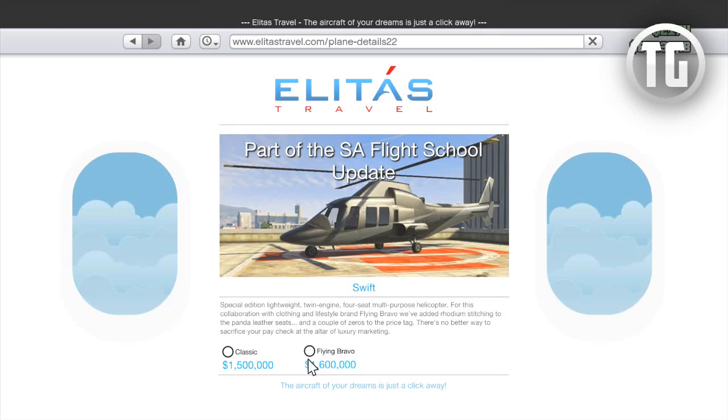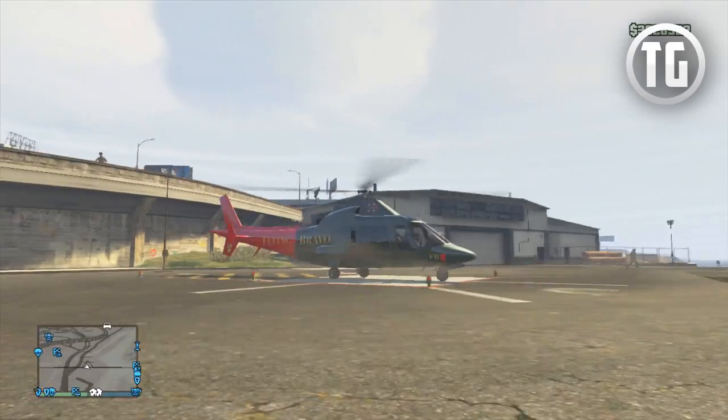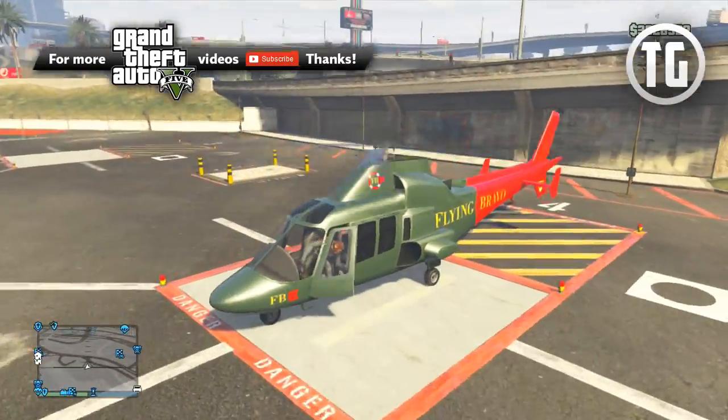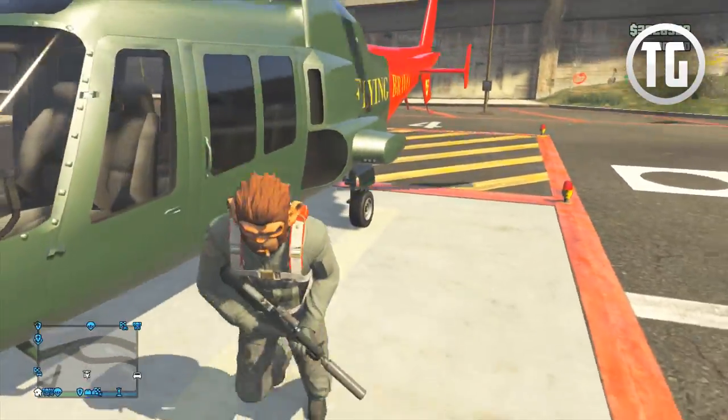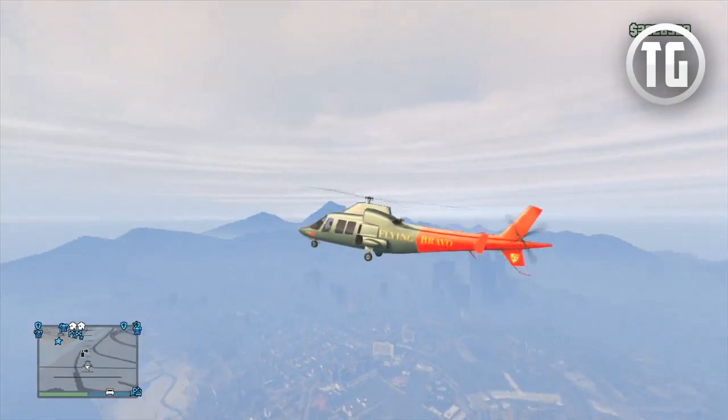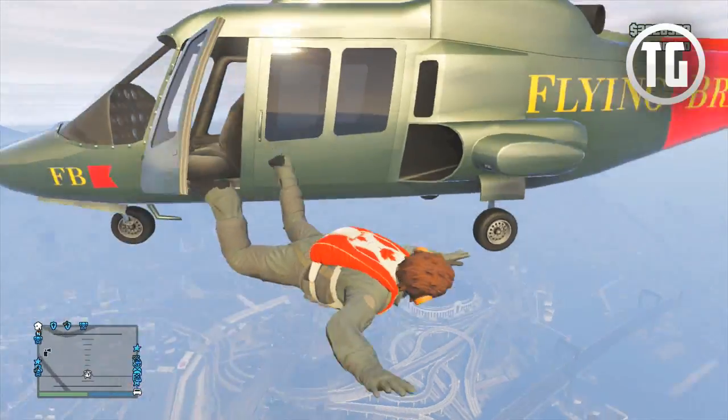Finally, we have the Swift helicopter available in two versions: the 1.5 million dollar version called the Swift Classic, which is a plain black version, and the 1.6 million dollar version called the Flying Bravo, which features a different paint job and decals. There does not seem to be any performance difference, so the model you choose really should depend on what you think looks better. This helicopter also has the unique feature to lower and raise the wheels by clicking the left stick, which unfortunately didn't work for me but has worked for others.